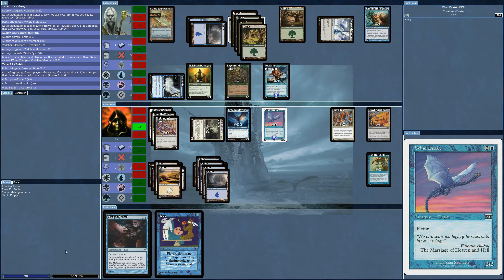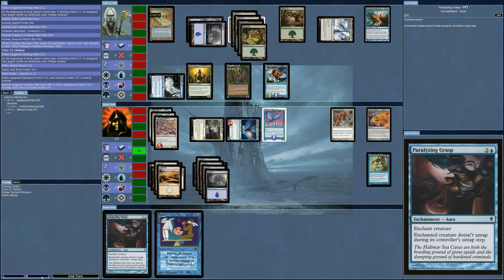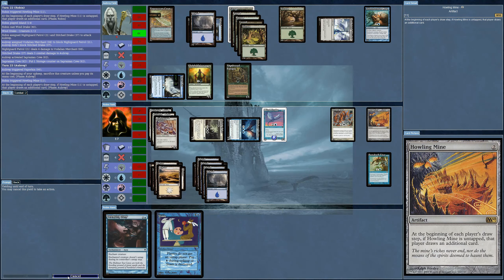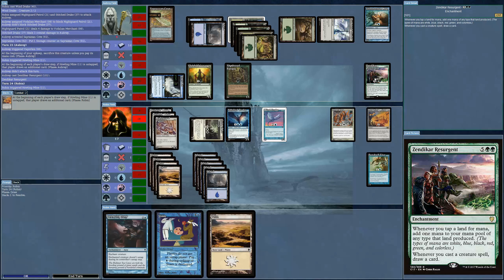Should I play Stasis? I could keep it going for a few turns — the AI won't be able to bring anything out. I don't think I'll really need it. I attack with my creatures. The AI plays something with a triggered ability: for every type of land it adds one mana of any type that land produced, and whenever you cast a creature spell you draw a card.